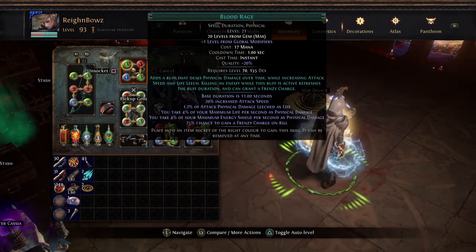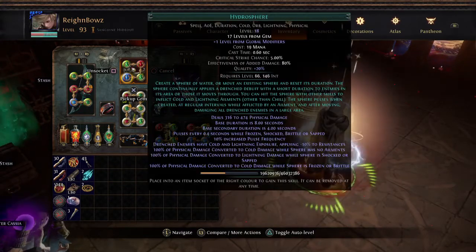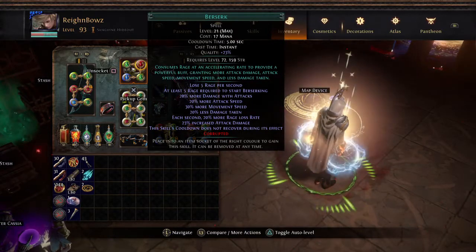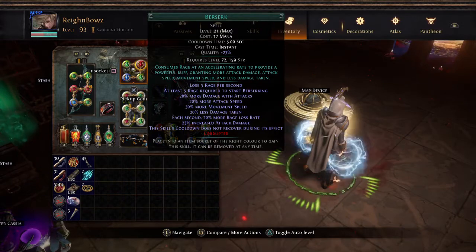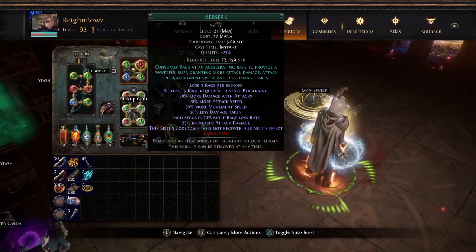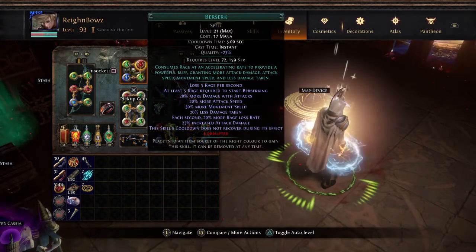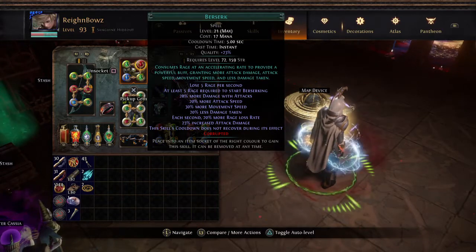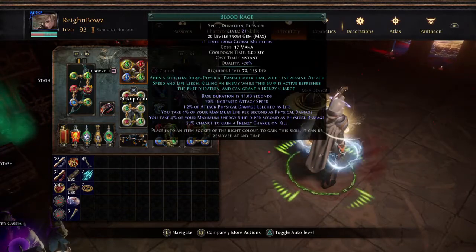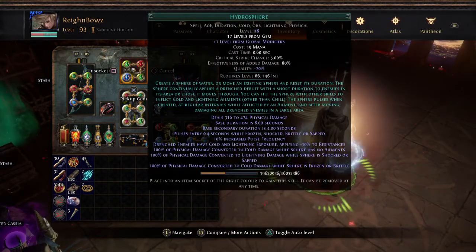I might end up dropping Hydrosphere to put in Life Tap support and see if that works — though I think you have to manually cast the skill for it. If it does work, then I have permanent Life Tap. As of now, this is how I'm casting my one curse — Sniper's Mark — along with Berserk, Blood Rage, and Hydrosphere.